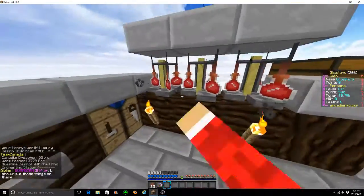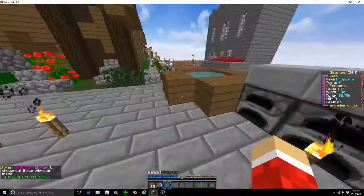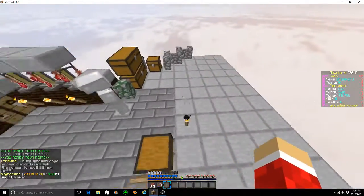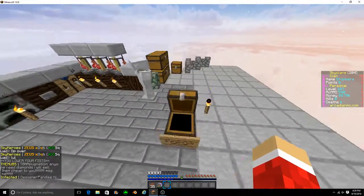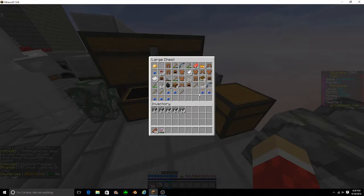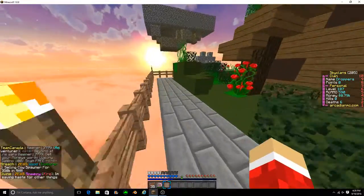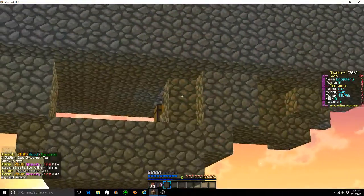This person is the brewer, I guess. They got all these potions and it doesn't really do anything, but there you go. And then they have a little pool. I gave them some nether warts because I have a nether wart farm and stuff. They just have all this stuff. I'm not sure which faction or member of the Skywalk clan this person is.